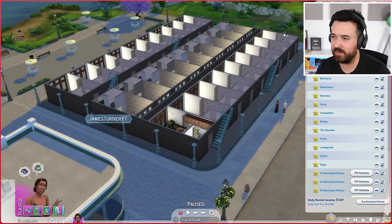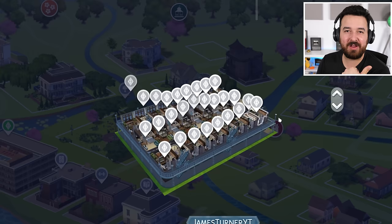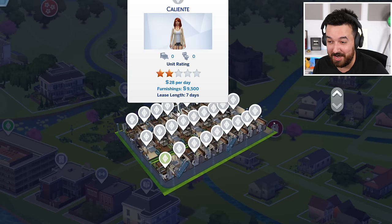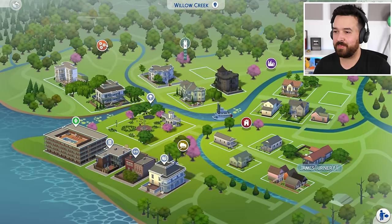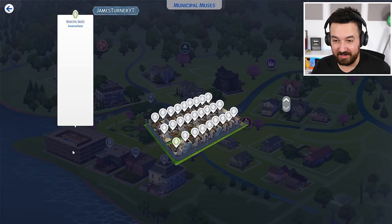About an hour later, I've gone through literally every unit — they all have households in them. Some of them are individual Sims, some are families. There's the Calientes, Lothario, Katrina, the Goth family. Pretty much every single NPC lives in this one building. There's no one else anywhere else in my game — every other lot is empty and deserted. The entire world lives here.